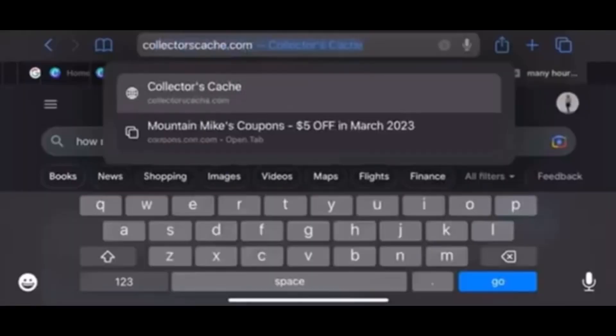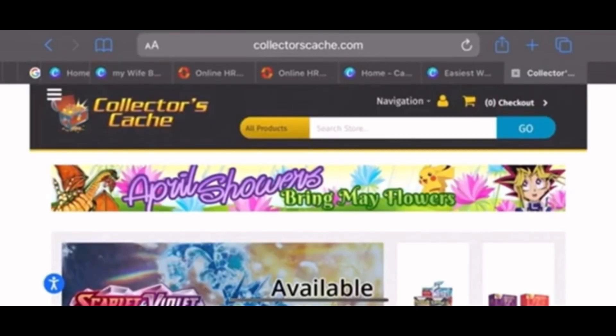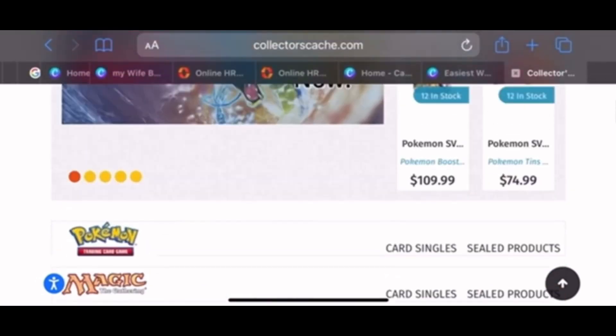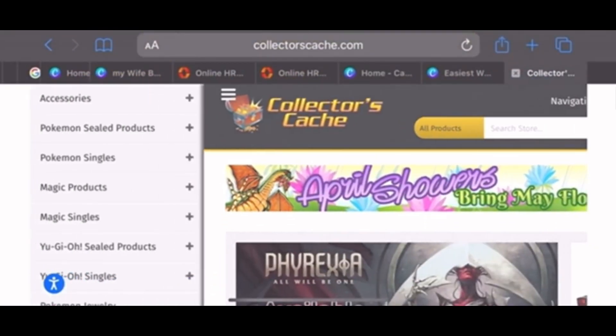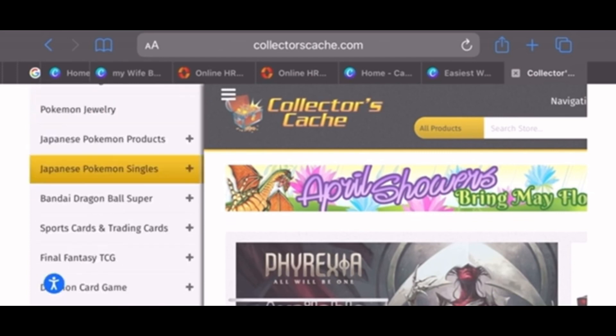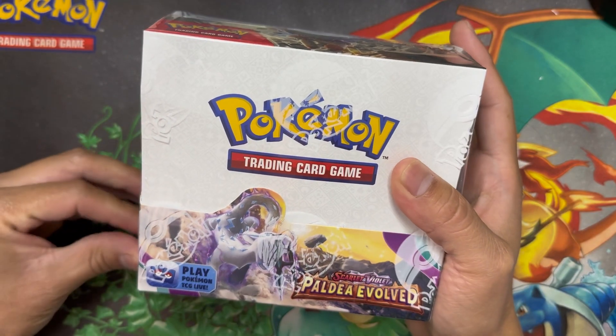Today we're opening a Paldea Evolved booster box that we received from Collector's Cash, so huge shout out to them — without them this video wouldn't be possible. Let's head over to Collector's Cash's website; they have amazing TCG products — Dragon Ball Z, Pokemon, Magic, you name it. If you guys end up purchasing from Collector's Cash, make sure to let them know I sent you.